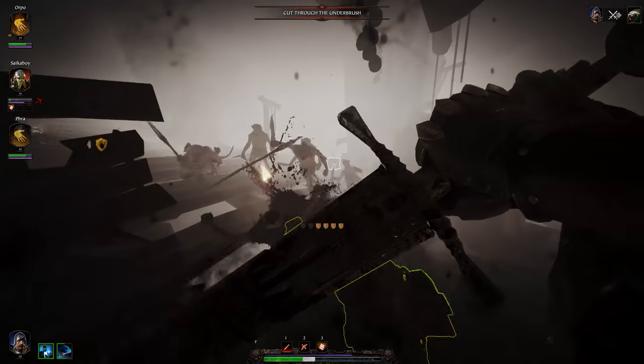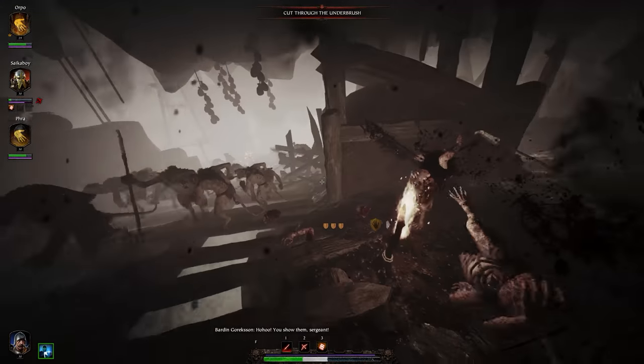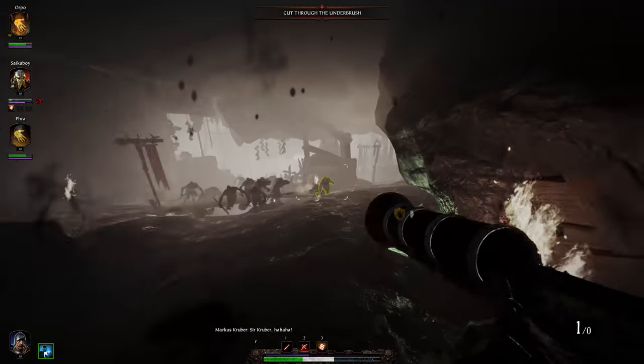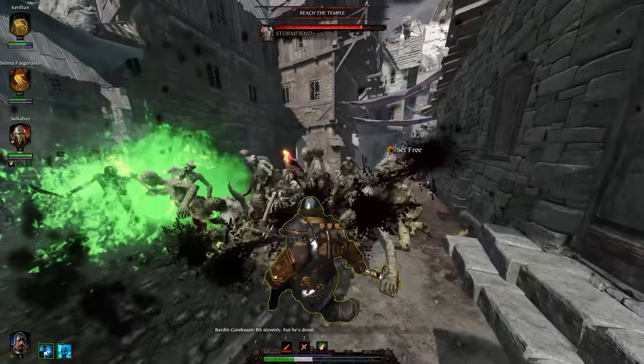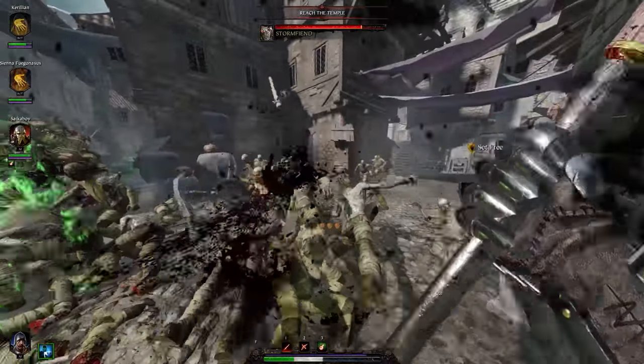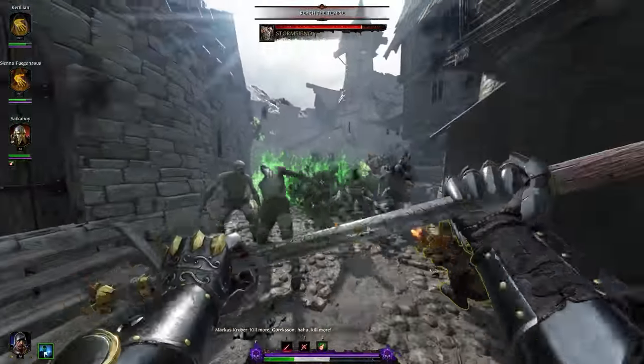The Foot Knight's inherent passives reduce the damage he takes and grant him additional stamina. To be precise, it adds two stamina, which is the equivalent of one full stamina shield. This means that the Foot Knight at bare minimum is working with four stamina shields total, which are used for defense, but also crowd control through pushes and damage through push attacks.